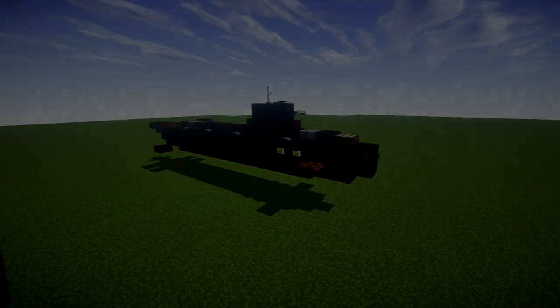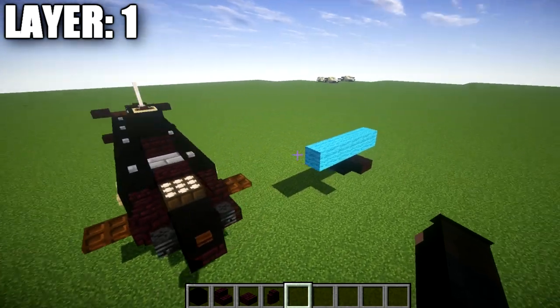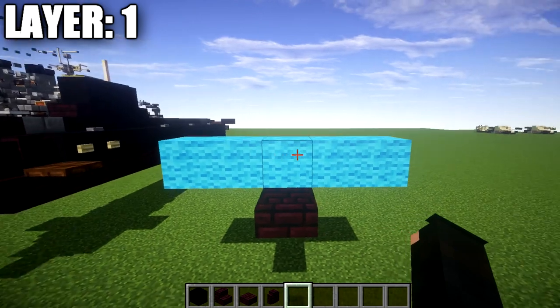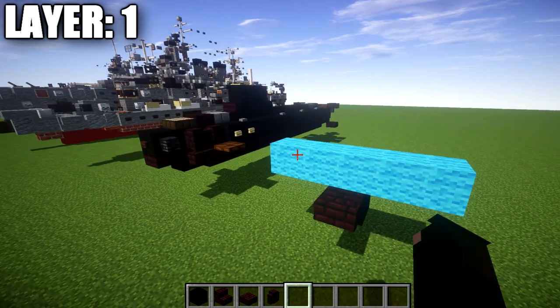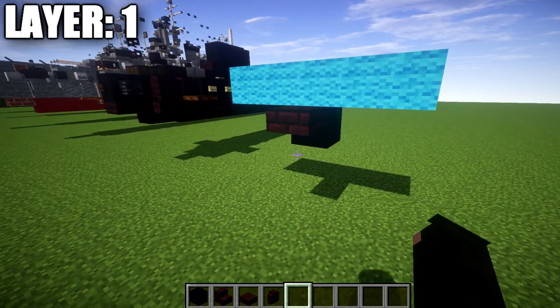Let's move into the tutorial beginning with layer number one. Now, one thing to mention straight out of the bat: if you want to build this submarine submerged, you'll need to build it at a certain level. This layer one is basically one block underneath the surface — you can see the blue wool here representing the water level. This is if you want the submarine fully surfaced. If you want it completely submerged, note that this is the lowest point of the submarine, so give yourself plenty of room to keep it underwater.